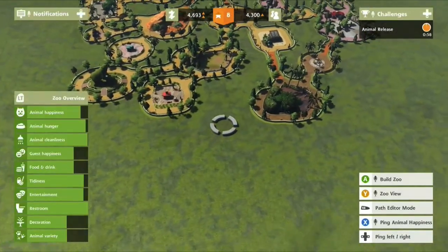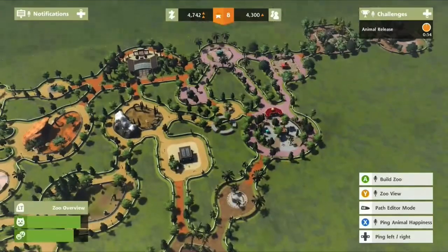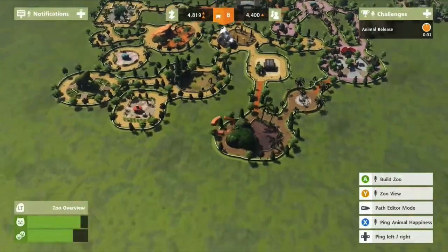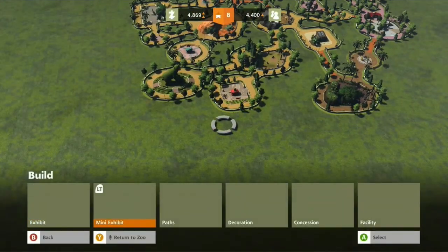That's more decoration now, so you can see everyone is quite happy. We're getting more guests and more money. We might do another food stand just where the drink stand is as well.